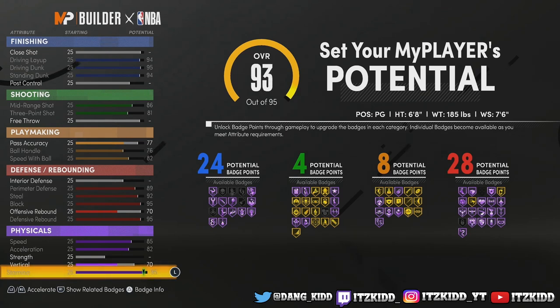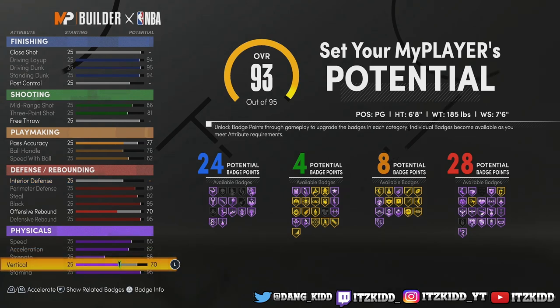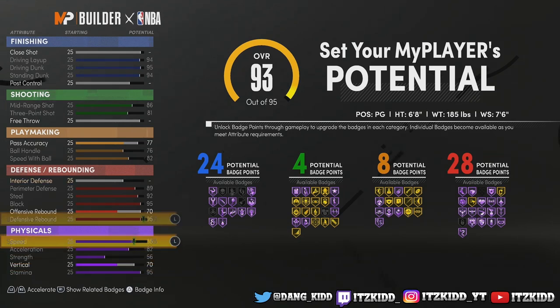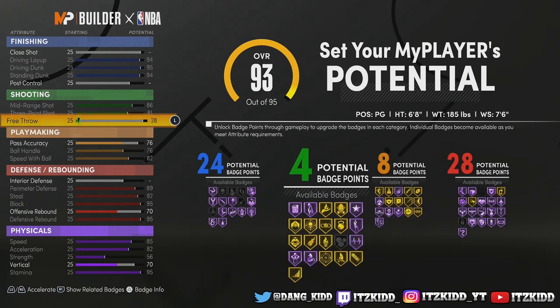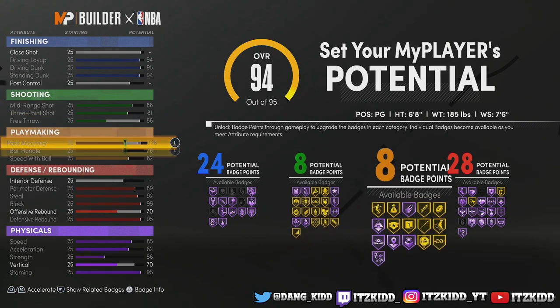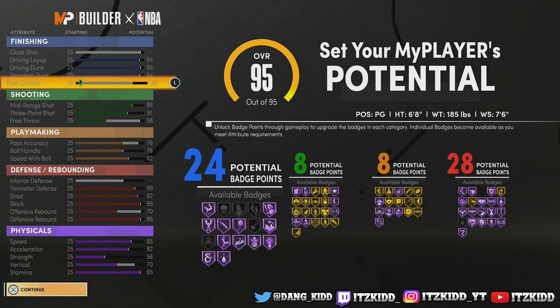This build is going to be crazy athletic. We're going to max out pretty much all of the physicals and all of the defense. Right now we got 24 finishing badges, for shooting we're still playing around with the playmaking — I'm going to balance it out more because you can get more shooting. And you see that 24, 8, 8, and 28 — that looks decent.